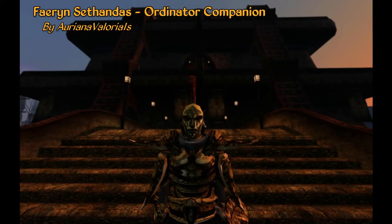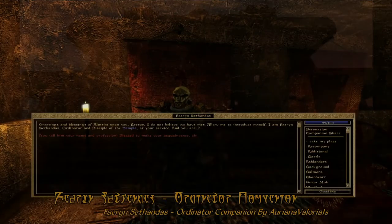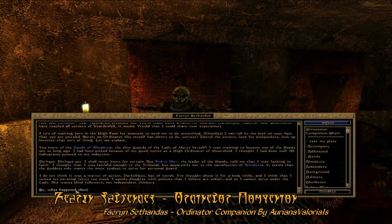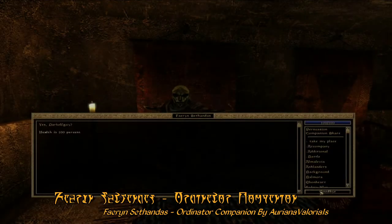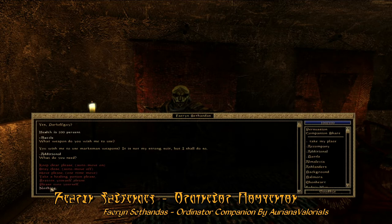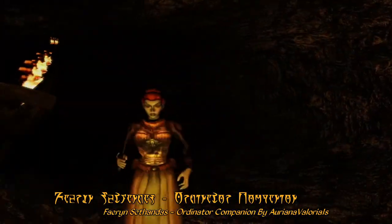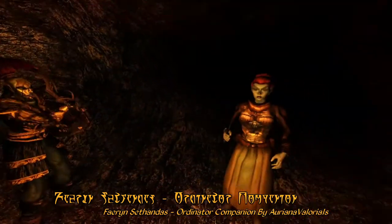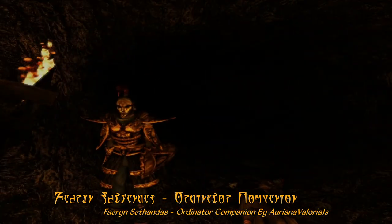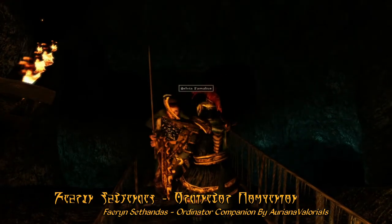For our NPC Mod of the Week this week, we have Faeran Sathandis Ordinator Companion by Orana. With this mod you'll meet the Ordinator Faeran in the High Fane of Vivec, where he'll tell you his story with quite a bit of dialogue. And fair warning, it is a fairly extensive story. After that you can become his companion, and he has a full range of companion features, from battle options to various healing abilities. And this actually includes companion share. He'll follow you wherever you go and fight alongside you using the weapons you tell him to, and he can be quite the help in keeping bandits and other critters off of your back.